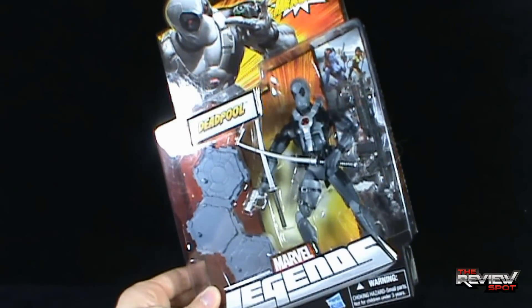Looking at the accessories before we examine the figure itself — he does come with some sort of rifle, I would say an M16, though I could be incorrect. There's some nice paint in the lower barrel section, but aside from that it's just a straight matte black. He also comes with two samurai or katana swords. Luckily, as a running trend with Deadpool, he does come with swords, and he has holder sheaths on the back to hold them as well.